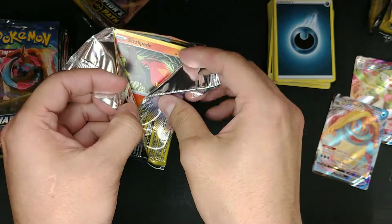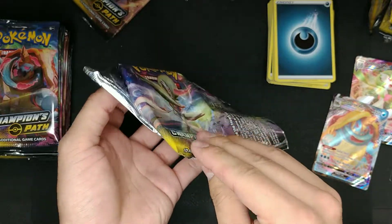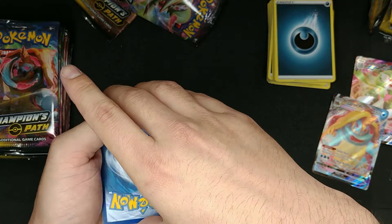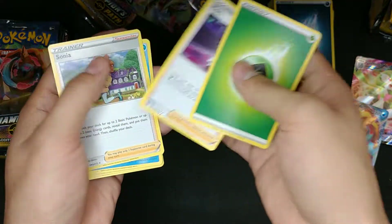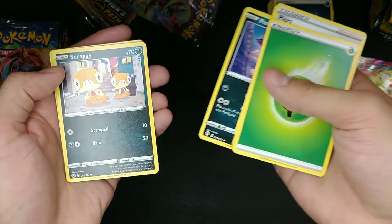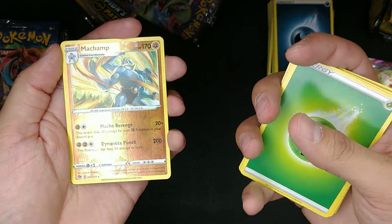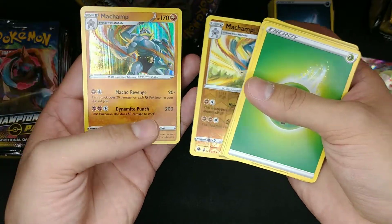Alright, thanks — we just hit 120 followers! So thank you guys for supporting us in all these pack openings and hope you guys continue with the support, appreciate that a lot. Grass Energy. Furious, Sonia, Sharpedo, Sizzlipede, Purrloin, Scraggy, Pokéball Trainer, Nakei, got a Machop Reverse Holo — which is always nice. And we got the rare Machamp back-to-back.